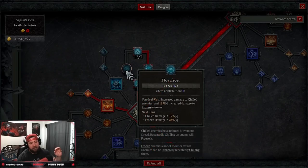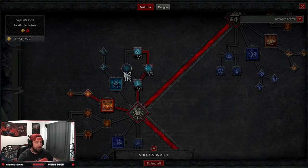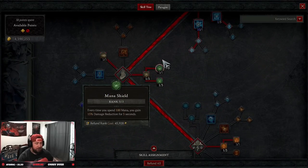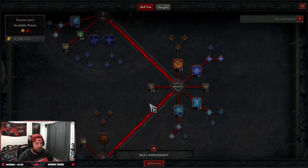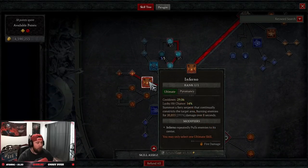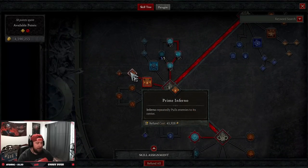We have three points into Hoarfrost from an item contribution. If you do not have that item contribution, you need the three points in here manually for more damage. I'd advise taking two points out of another skill and one point out of Teleport to put three points into Hoarfrost. Last but not least, one point into Inferno with Enhanced or Prime Inferno — it pulls everybody in so we can freeze them and then detonate them.